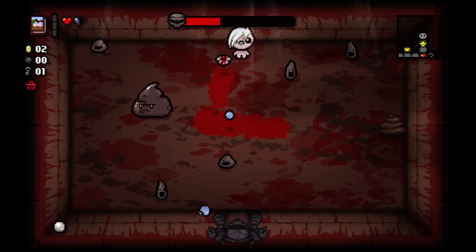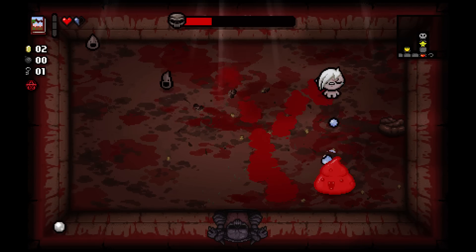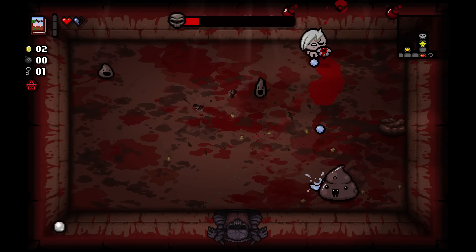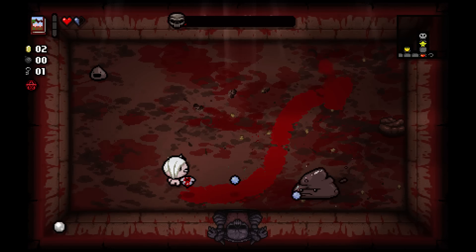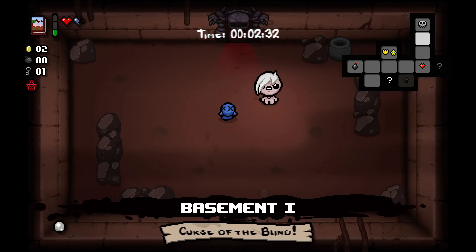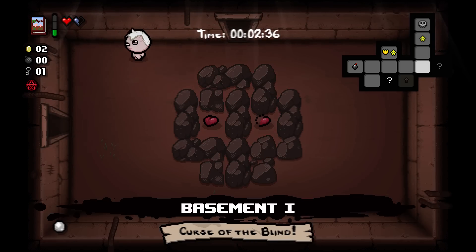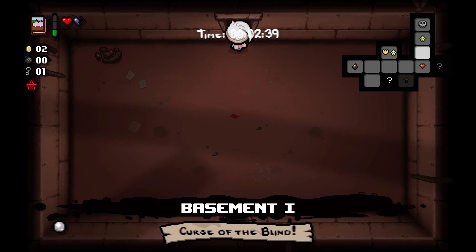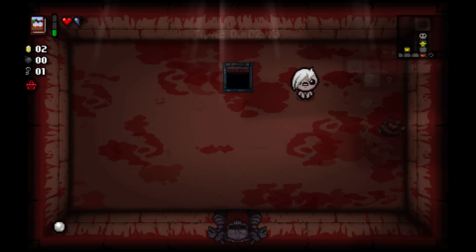Dingle's a really good boss, by the way. One of the best designed bosses in the game. It's not hard or anything, but it's just really well designed. All the attacks have good tells, you can really learn it. It's hard at first when you don't know everything, but it's a good boss. We don't get any bombs, apparently. Two tinted rocks that I don't get to get, two secret rooms that I know the locations of. I don't have a How to Jump or anything, so I can't get those bombs. We're just done, it's fine.